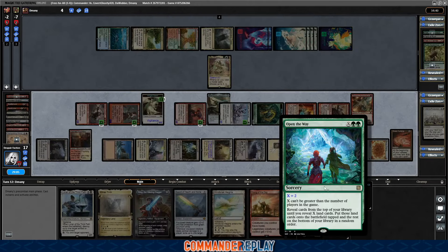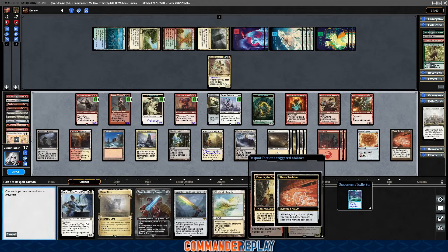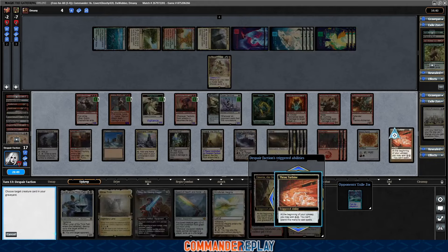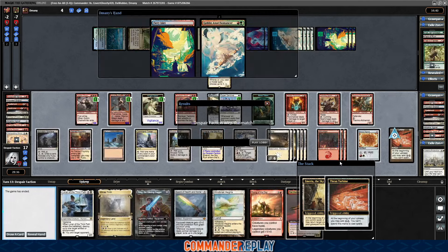Open the Way — until you reveal X lands, put those lands onto the battlefield. So two more lands, they come in tapped. We should be good here. Marry, get the Plarg. See if we can get it to the backside. I doubt we can though. Oh, he just scoops. Yep. Frustrating game — he had a Mystic Confluence in exile. He was down to nothing. Thank God. That was a frustrating game.